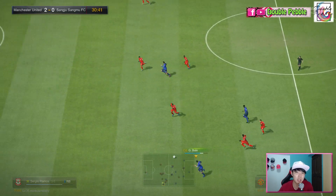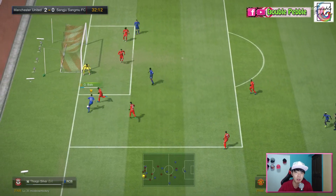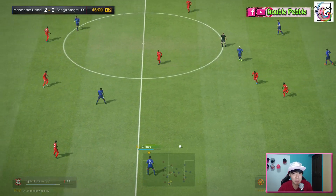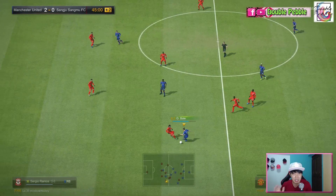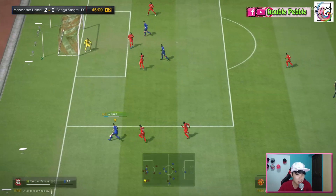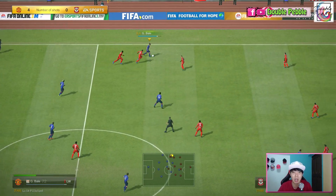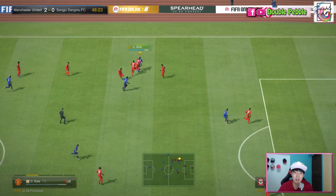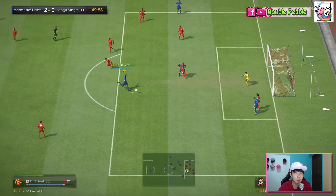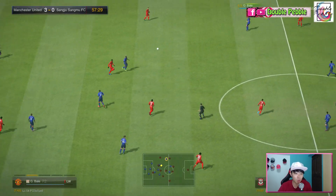His high dribbling also kind of mitigates his low agility, which means he is still able to dribble past some defenders. Although his balance stat is only 80, surprisingly in-game he stays on his feet very well and doesn't fall over easily — I think that is partly attributed to his skinny build, as skinny body players are able to stay on their feet much better compared to average or bulky builds. Last thing — he is more of a modern goal-scoring inside forward as compared to a traditional out-and-out winger. He likes to cut in a bit too much for my liking, but he chips in with goals pretty regularly.